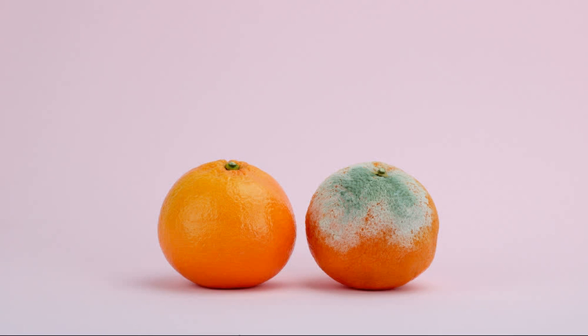Do you know what to do when you spy that green, gray or white fuzz on your food? Better known as mold, this microscopic fungi can grow on the outside peel of an orange, permeate lunch meat, and set up camp in a container of cottage cheese.